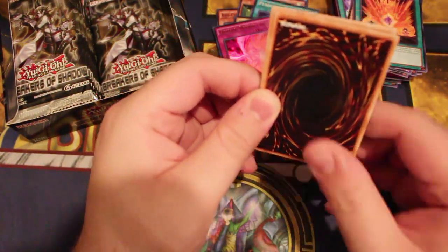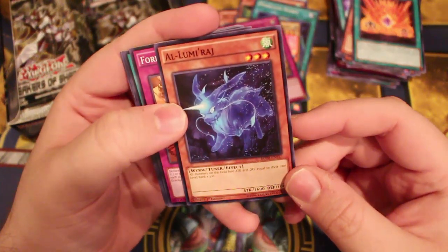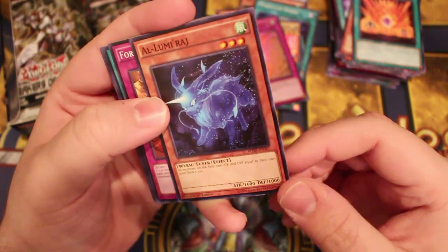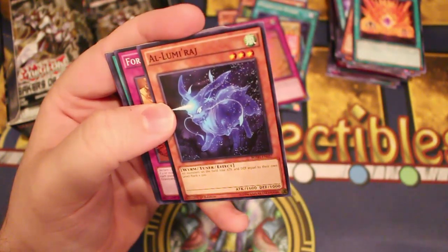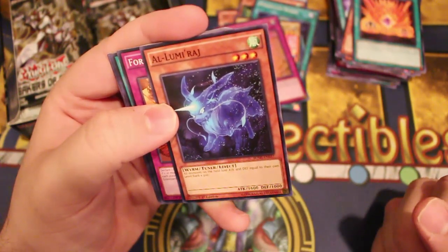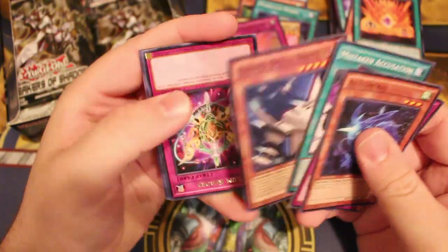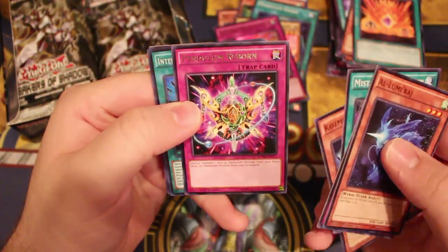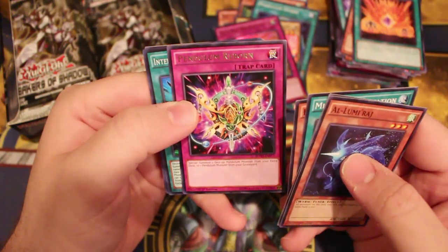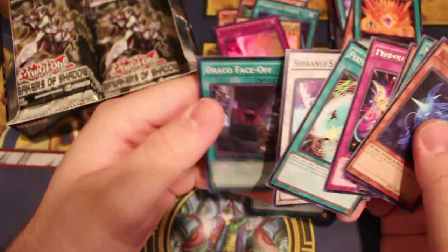Next up. Alumraj — monsters on the field lose 300 attack and defense equal to their level times something. He's like 1,300 himself. Mistaken Accusations. Pendulum Reborn — special summon one face-up Pendulum Monster from your extra deck, or one Pendulum Monster from your graveyard. And then we got our first Kaiju face-off too.